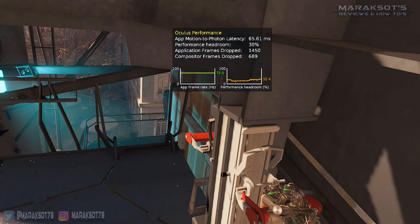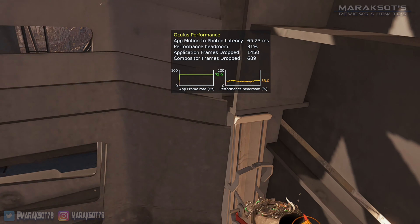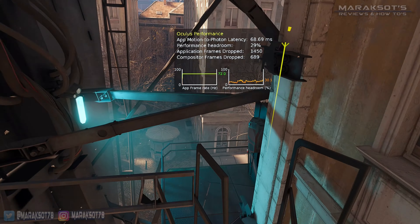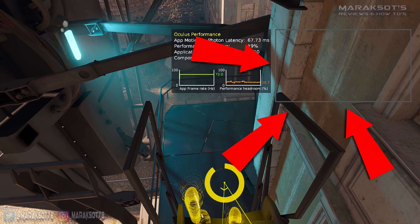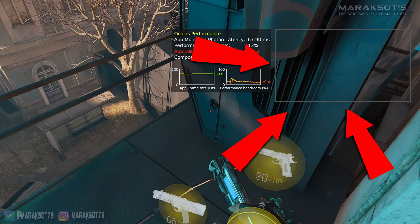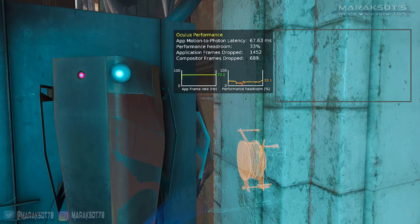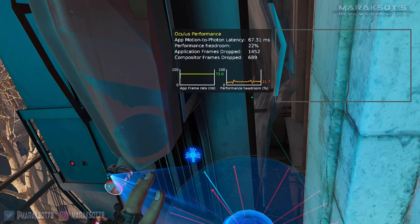So what are your thoughts on the VR performance of the 3060 Ti? Did it meet your expectations, or did it fall a bit short? Perhaps you want similar performance but with more than 8GB of VRAM — then you'll want to check out this video on the RX 6700 XT, which has 12GB of VRAM and as of this video's making could be picked up for cheaper than most 3060 Ti's.